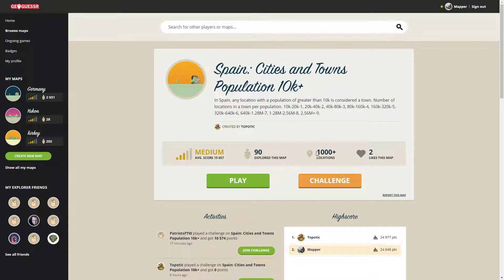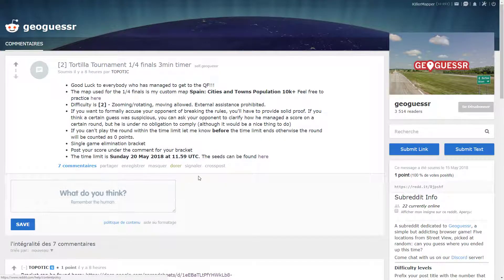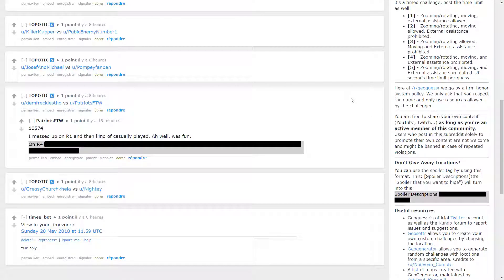Sadly they don't show the exact number, but on the map it's only towns with more than 10,000 people living there. Last time I played versus John Smith and I won — almost 10,000 points more than him. And this time I'm going to play versus AJCross, whose Reddit name is Public Enemy number 1.